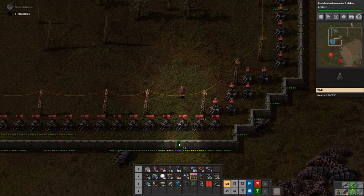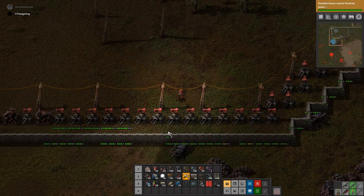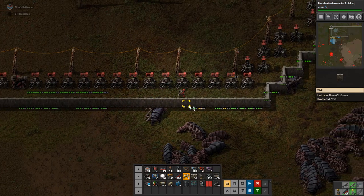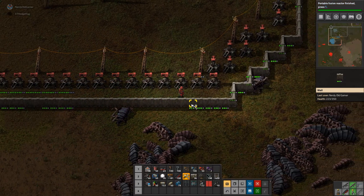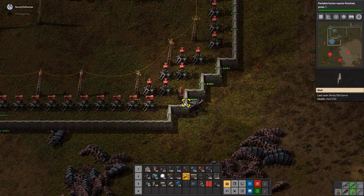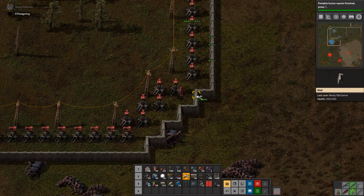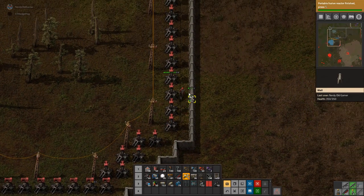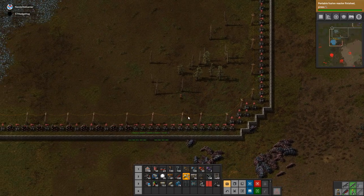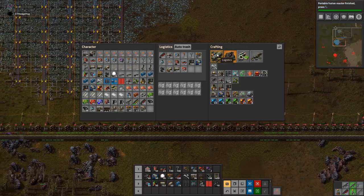I've just finished repairing the coal base and finished off the wall there. However, there are other issues going on here. There appears to be in the copper place some turrets missing as well, so I'm going to make my way back to that.